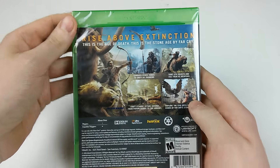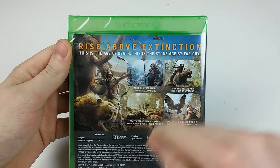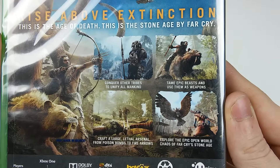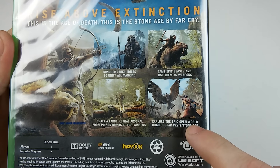There's mammoths, all that crazy stuff. It says: rise above extinction. This is the age of death. This is the Stone Age by Far Cry. And it also shows a couple little pictures on the back like Conquer Other Tribes to Unify All Mankind, Craft a large lethal arsenal. Really cool. Explore the epic open world.